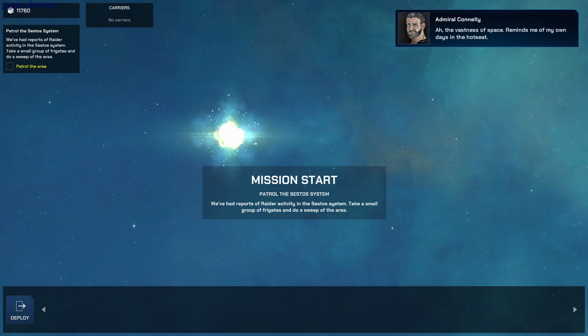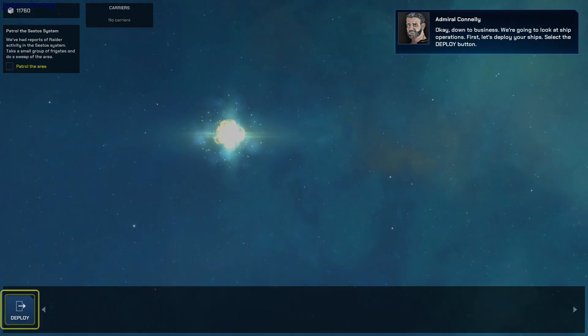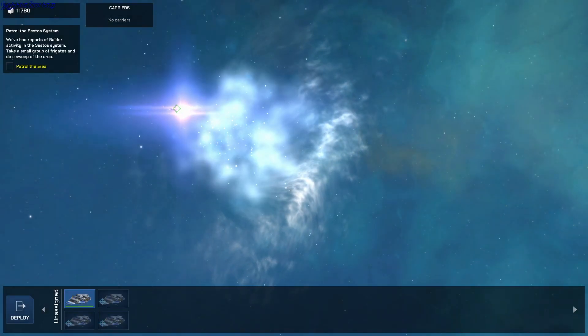The vastness of space — reminds me of my own days in the hot seat. Down to business. We're going to look at ship operations. First, let's deploy your ships. You can deploy your ships individually or all at once. Select Deploy All to have them fold out.